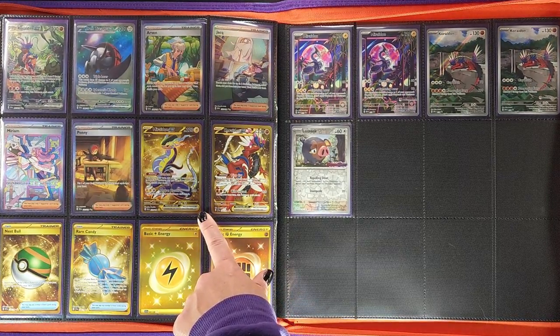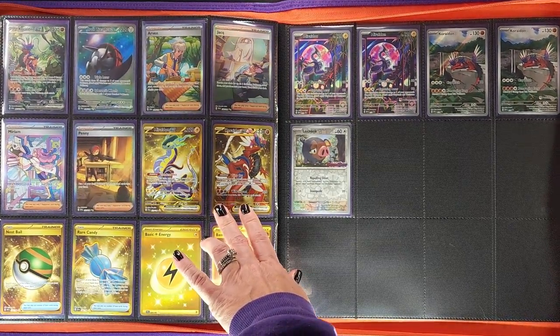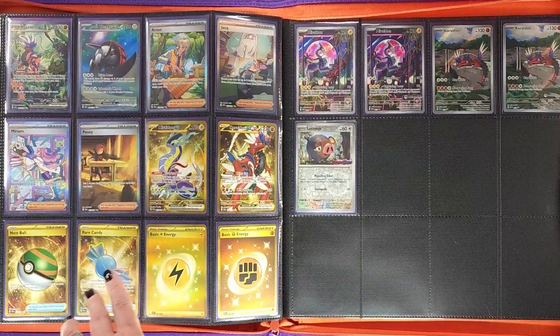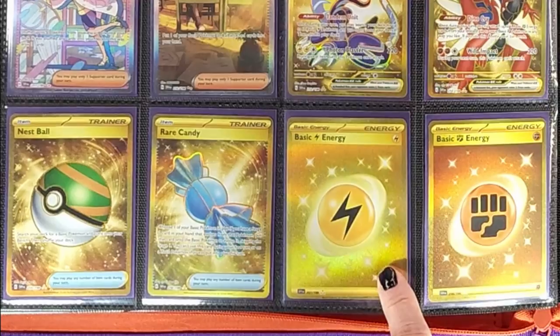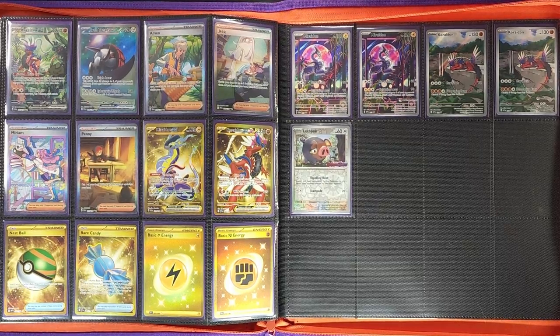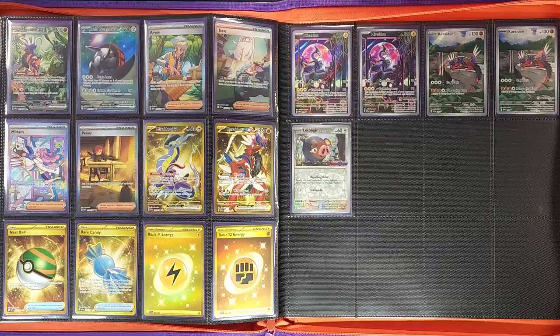We have our first Gold cards — the Miraidon ex followed by the Koraidon ex, really cool cards. Then the Nest Ball, Rare Candy, and we have two energy types in the set — Electric and Fighting. And that ends the set — but wait, we left some promos in the back for you.